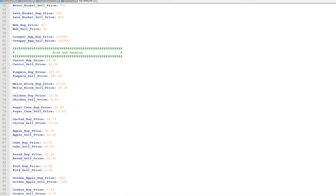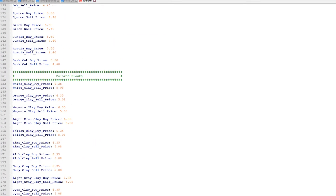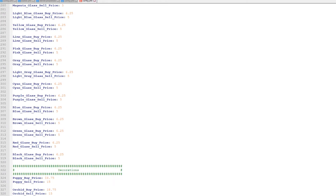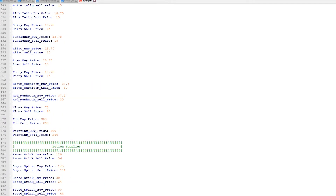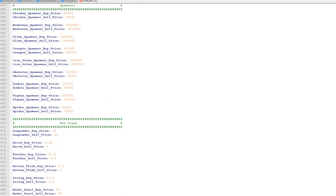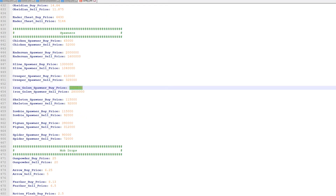This is pretty much self-explanatory. All you have to do is change the amounts — you can set anything you want, even zero. It's very customizable. You've got Play Blocks, Scenes, Glass, Decorations, Potion Supplies, Valuables, Spawners, and Mob Drops. After you've made your changes, just save and restart the server and it'll automatically apply.